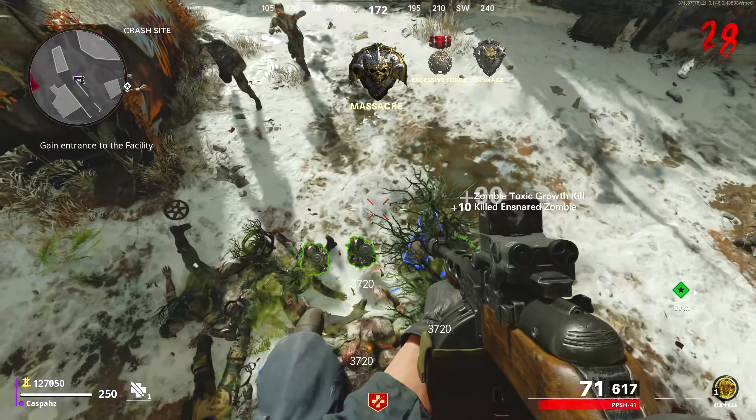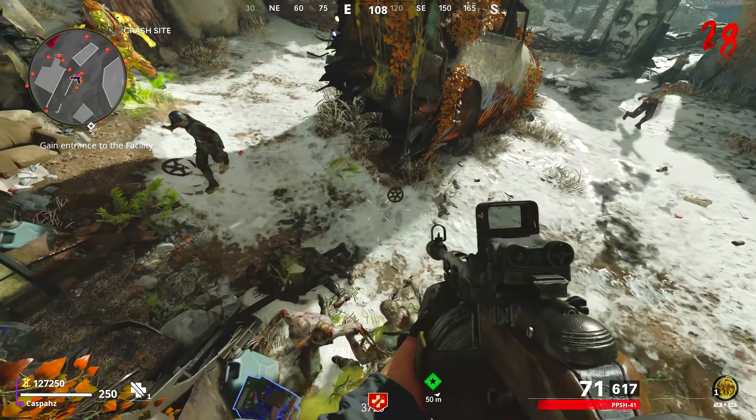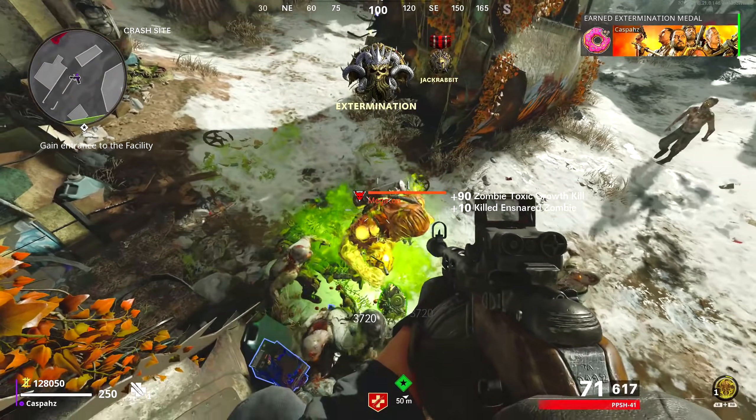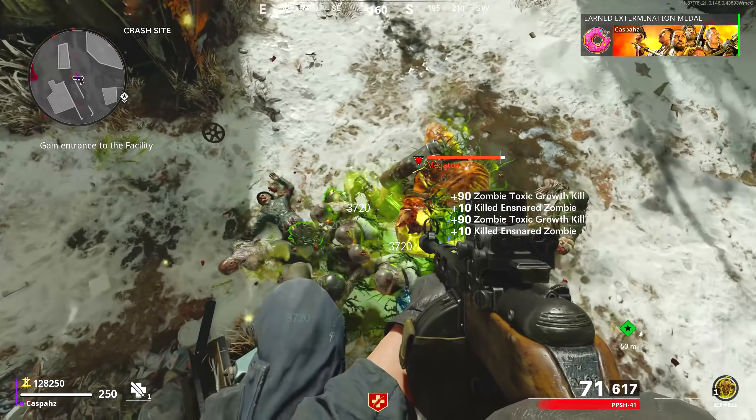In this glitch, since the power is not turned on, the play counts will not spawn, the zombies will not be able to hit you, the megaton won't be able to kill you, so you can sit in here for however long you would like gathering up XP.